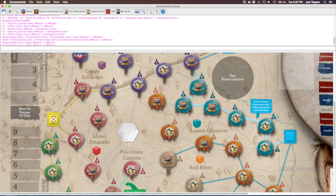Welcome everybody, this is Joel Toppin, designer of Comancheria. If you're watching this, it's the video tutorial that will walk you through the tutorial that ships with the game. You probably want to get the game out as you watch this, because we're going to walk through the tutorial that comprises most of the playbook. The tutorial has been designed to get you into the game as quickly as possible, and I like it to be interactive with the components.